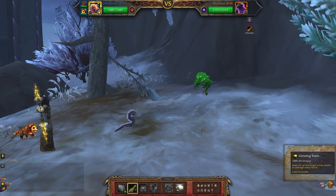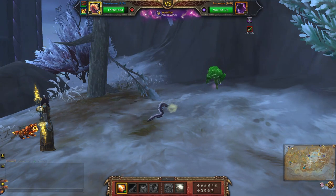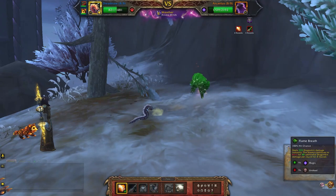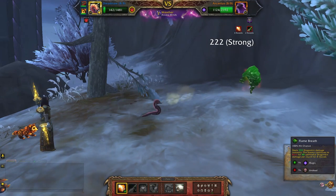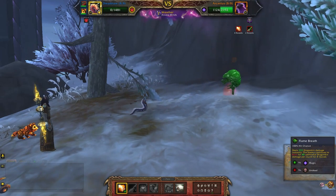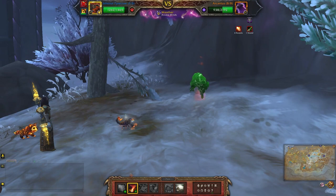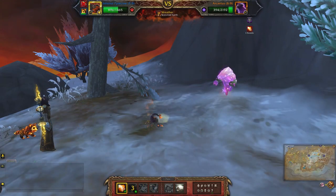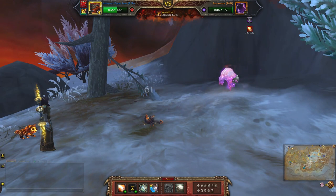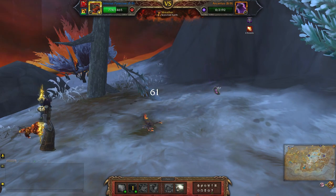Okay so first I'm going to hit him with glowing toxin, then flame breath — going with that, one more, and one more. Bring in your second pet, change the weather, hit him with flame breath, and one more. There you go — only two pets needed that time.